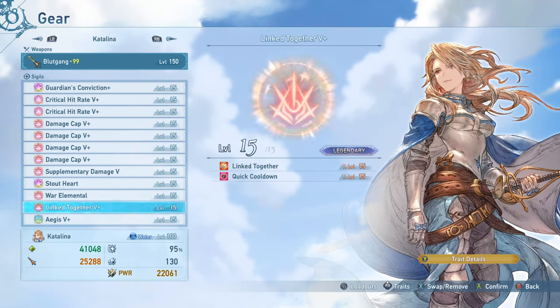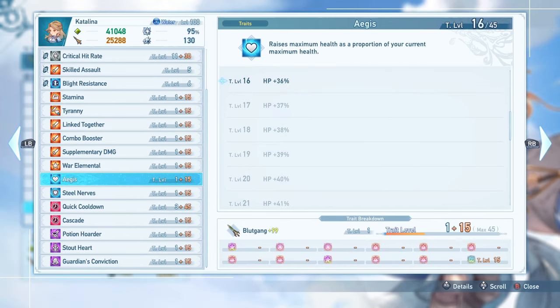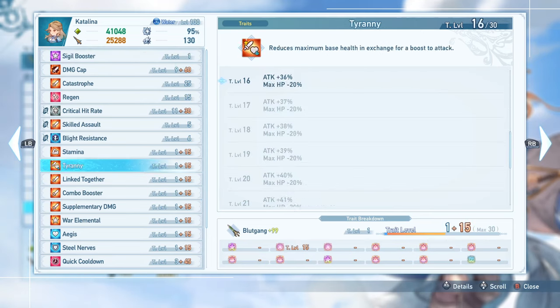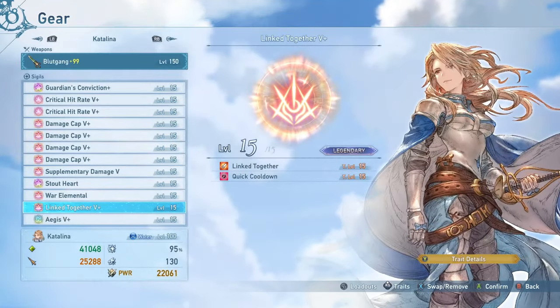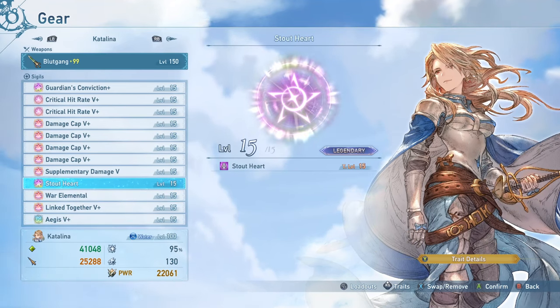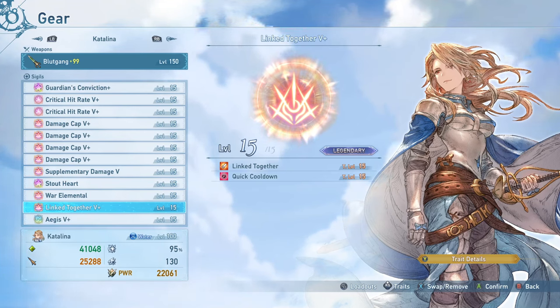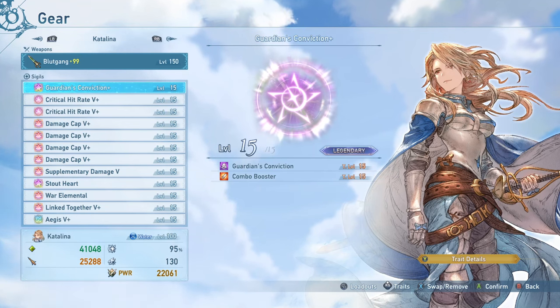Link Together 5+ and Aegis 5+ both come with Quick Cooldown to max out cooldown reduction at -20%, which is really nice. Aegis gives more maximum health for tanking attacks more easily, bringing health up to around the 41k threshold. Link Together is a great effect on Catalina for support abilities and link attacks, which give more Ares gauge, help build Link Time (very beneficial for Ares uptime), and also increase SBA and Chain Burst damage. You could replace Stout Heart with more Supplementary Damage if you don't need the tankiness, or replace Link Together if you have a Supplementary Damage 5+ with a good sub-trait.